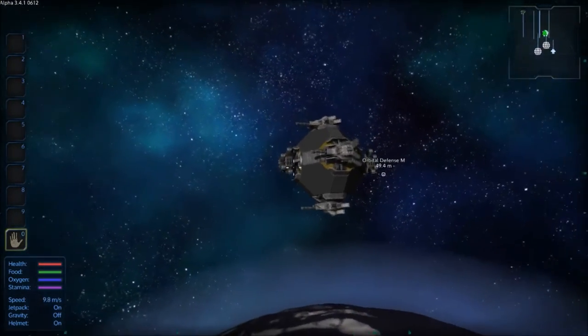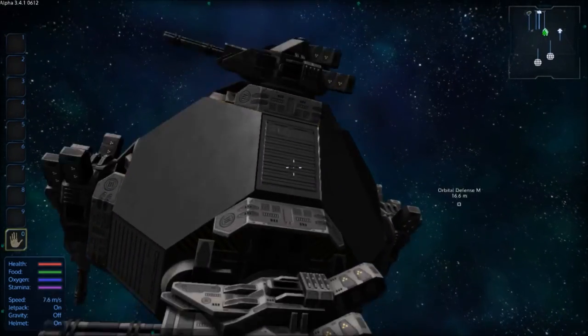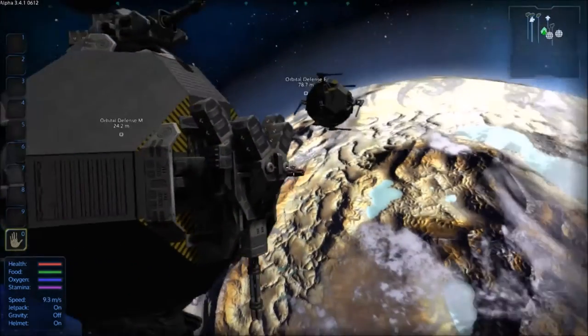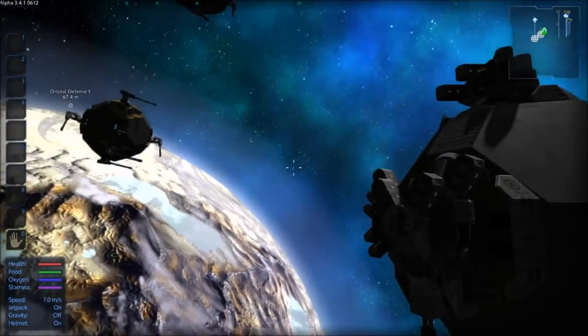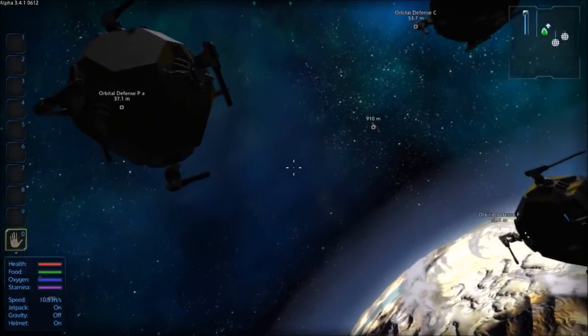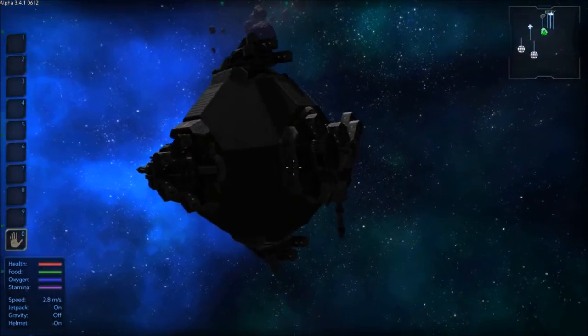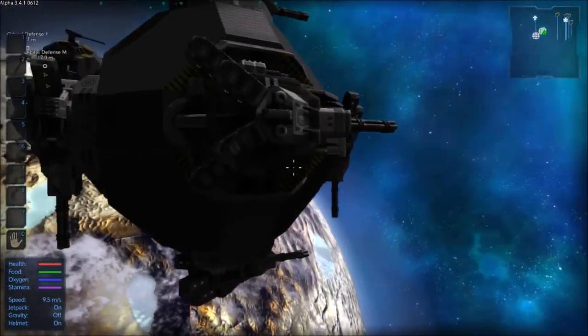The final orbital defense platform is the minigun orbital defense platform, which is of course a capital vessel. As a capital vessel, just like the other one, I believe it will be able to be knocked around, especially if you hit it with another capital vessel. But the bases will not move if hit with another capital vessel. An interesting thing to note is that these things, if knocked towards a planet, will fall into their atmosphere.